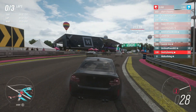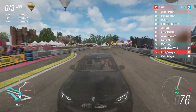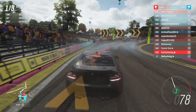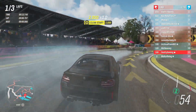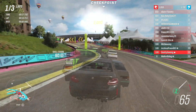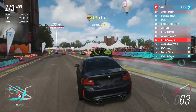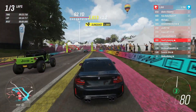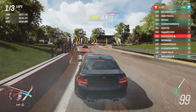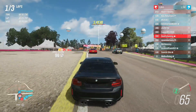Moving on to the next race — I can probably recognize this track and in my head I'm feeling like it's going to be a disaster, starting at the back of the pack with a rear-wheel drive car on this specific track. Not feeling too confident as we catch up to the pack. Someone pushes Farmer Dan into the wall and we move up into seventh place.